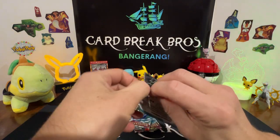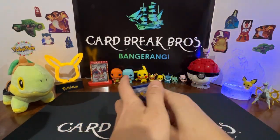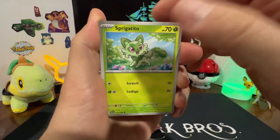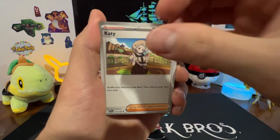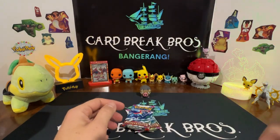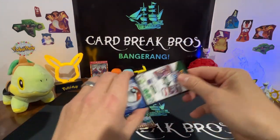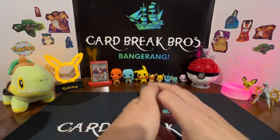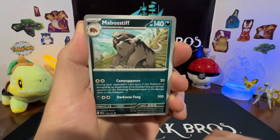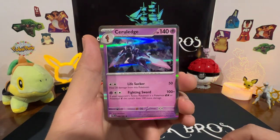Can Vaporeon come out strong and get that first bangarang? Here we go: dark energy, Fido, Scatterbug, Driftloon, Sprigatito, Beach Court, Serperior, Caitlin, Shroomish, reverse Brooksish, reverse into an Indeedee hollow. So far not good for old Vaporeon — gotta pick up the pace. Maybe the Paldea packs — these are some of the easiest packs I've ever opened. Here we go: psychic energy, Rockruff, Palmy, Larvitar, Sandygast, Mabosstiff, Quaxwell, Sangaru, Manky, reverse Primeape, reverse into a Ceruledge hollow.